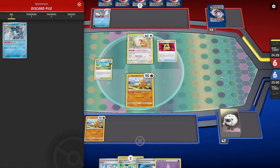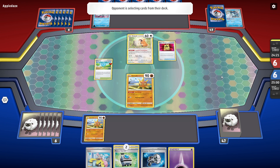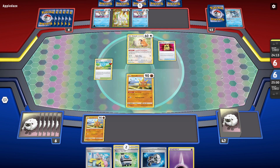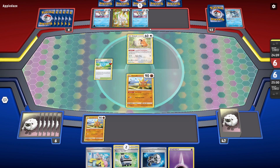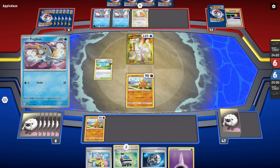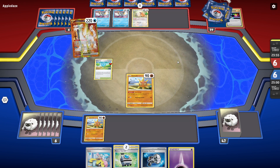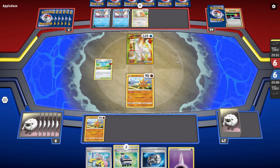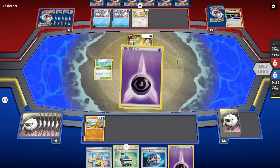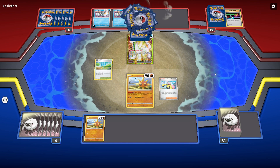They lost one of their Bax Caliburs already — that's pretty hype. Let's see what they take out with the VIP pass: another Frigibax and a Chen Pao. They did have the Switch. Where do they attach the energy onto Frigibax though? The good thing about this is that Chen Pao only has 220 health and they don't really run the Bravery Charm or anything like that anymore. We're going to have to Iono immediately, which is also fine because they had the Rare Candy and all that in their hand.